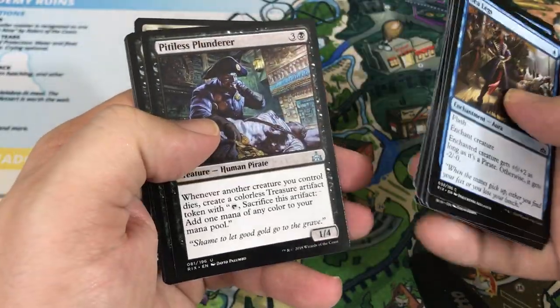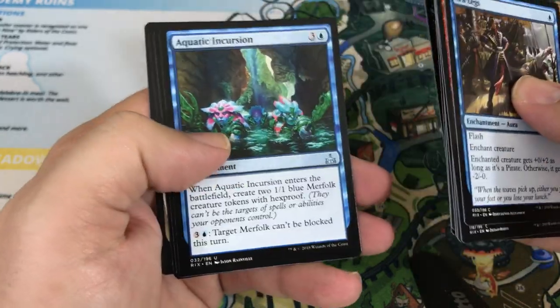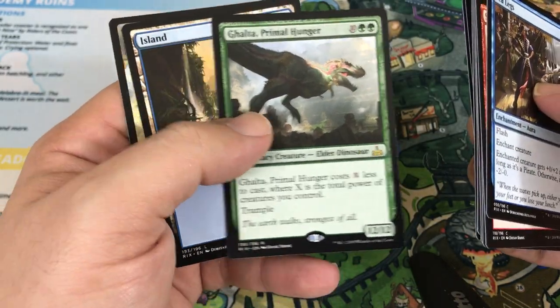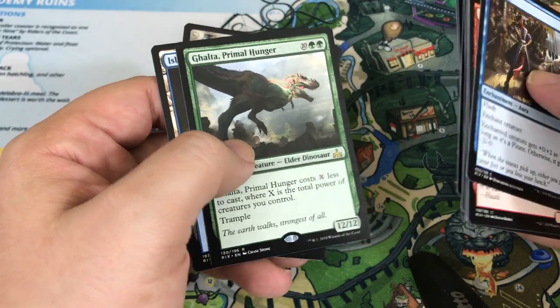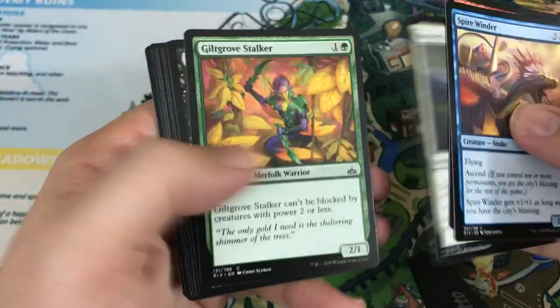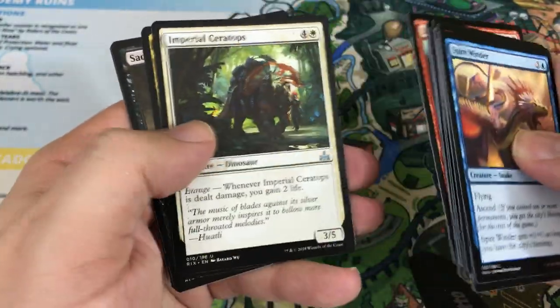Plummet goes by. Our uncommons are Pitless Plunder, Golden Demise, and Aquatic Incursion. Our rare is Called to Primal Hunger — a good rare. Super sweet card with City's Blessing. It's seeing play already in Dinosaur Decks and interacts great with Regisaur Alpha and many other cards — you can get yourself a big trampled creature pretty quickly, sometimes even with haste with the right interactions. I think it will continue to see Standard play probably throughout its lifespan.